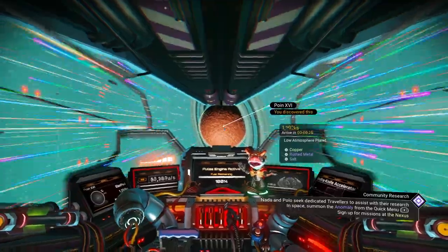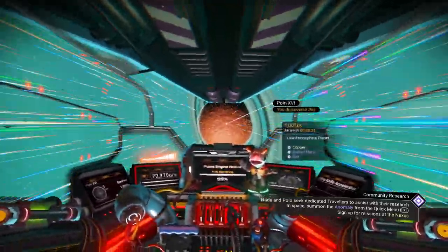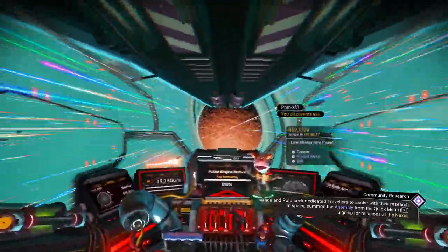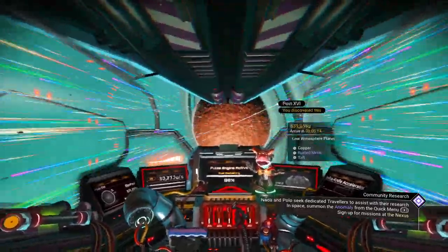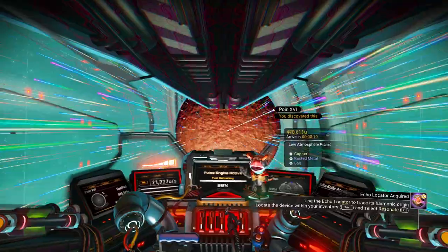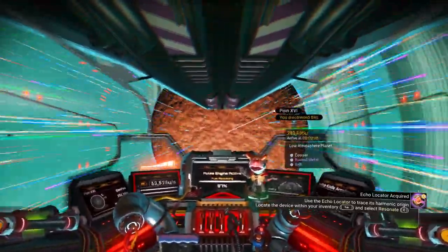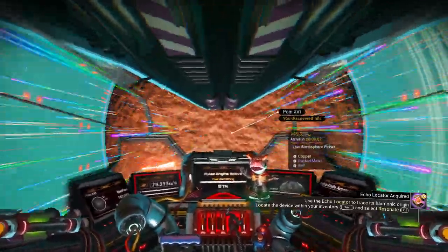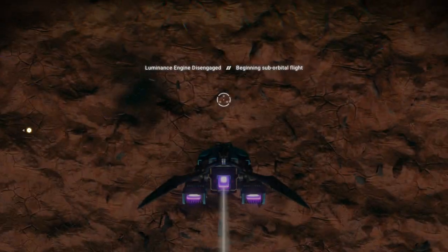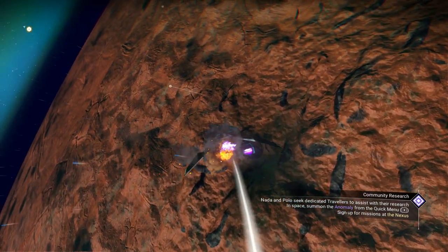Love my bobblehead on the dashboard! These collectibles actually do something for your ships — they increase various things like weapons or hyperspace. It's good to add them to your technology inventory if you have room. Just a heads up: I've got a couple of under-the-weather kids here today.